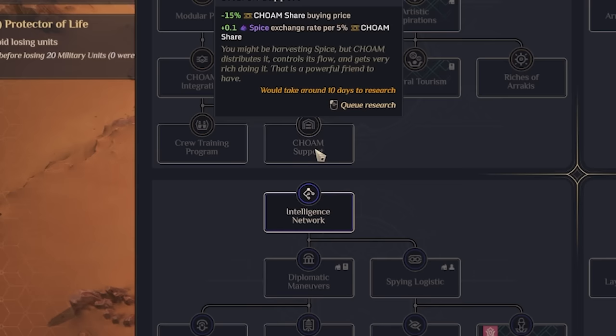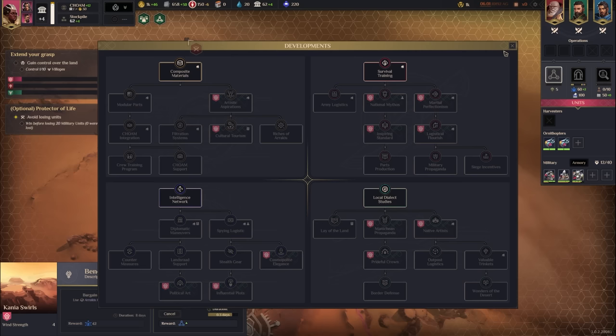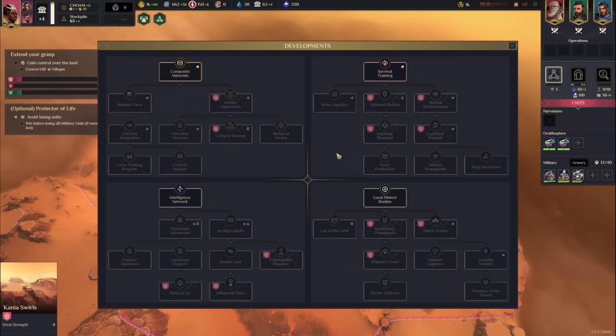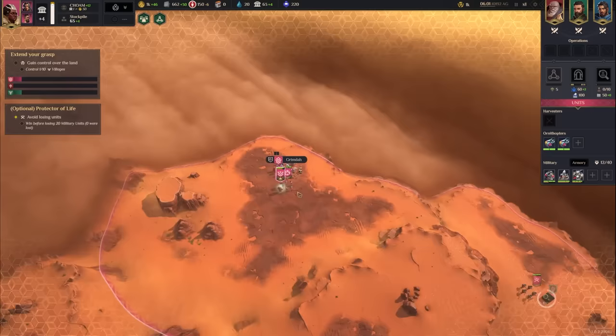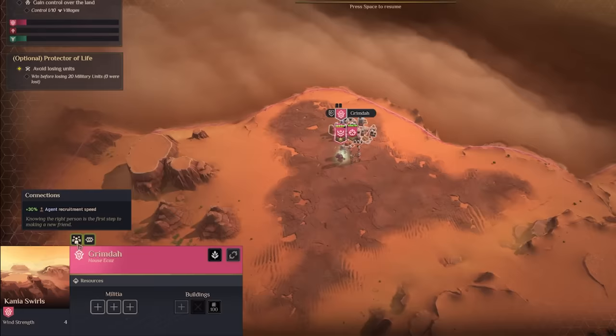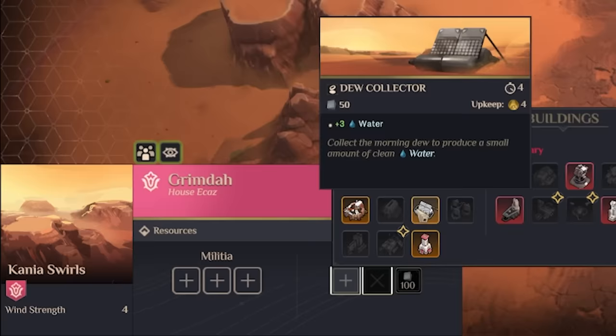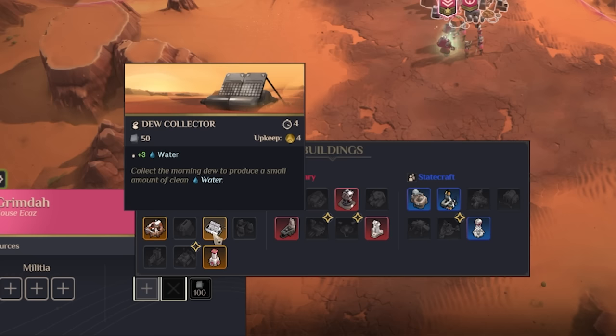By collecting this Statecraft development, we get technology that doubles the speed at which we recruit agents, and we can have up to ten. In Grimda we have choices: 30% agent recruitment speed, plus two intel production when the village has at least one building of each type — quite powerful. We also have a dew collector, a plazcrete factory option, and a wholesale market for a little Solari production.